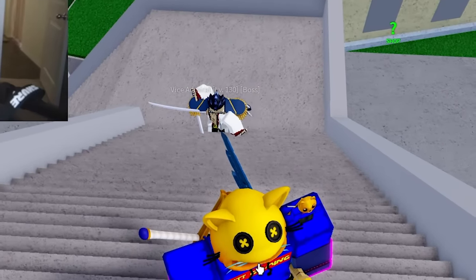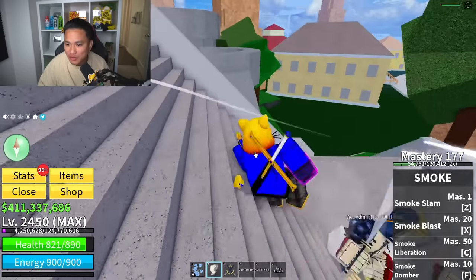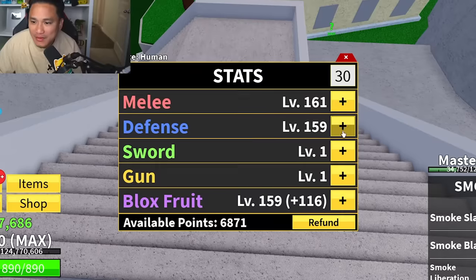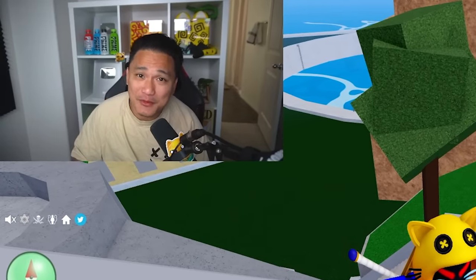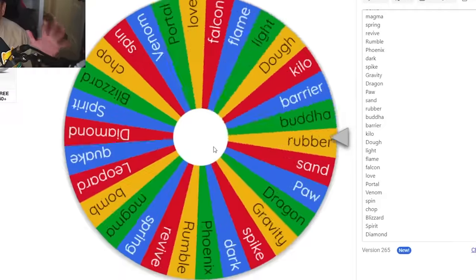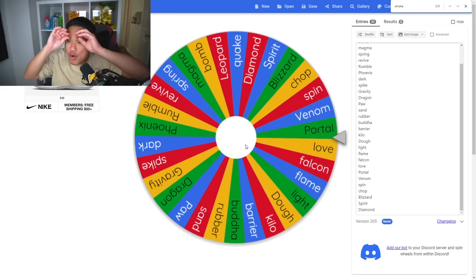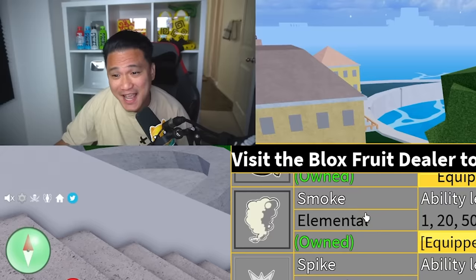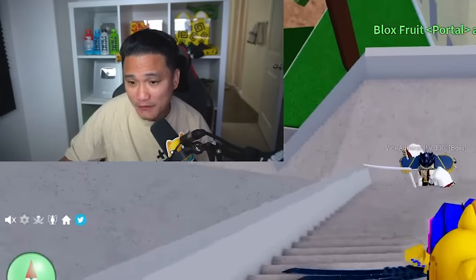This boss is level 130 and using Triple or Dual Katana with Quake. We get 30 stats on each. Our mystery fruit for Vice Admiral is Portal. Portal isn't that good for bosses, but we really need to get rid of the bad fruits. Portal has 5 skills: Portal Dash, Parallel Escape, World Warp, Dimensional Rift, and Quantum Leap. Tried pulling him into the Dimensional Rift but he didn't go inside — guess you can't bring bosses through portals.